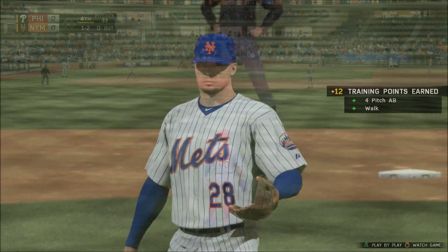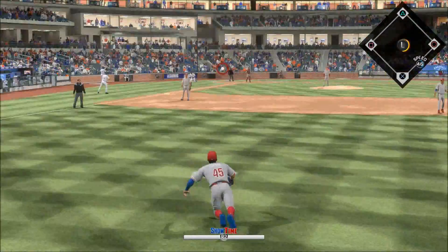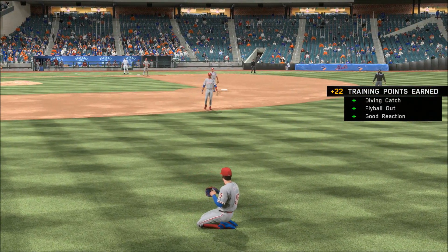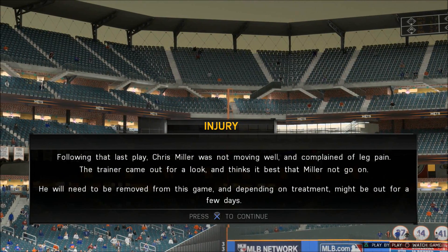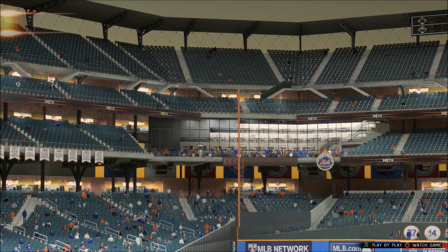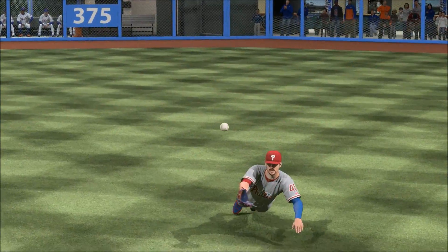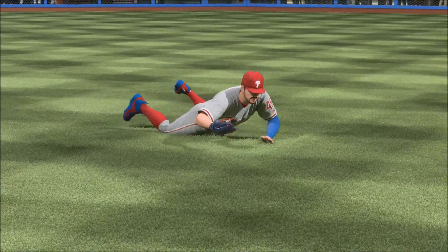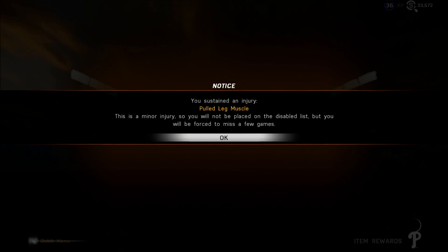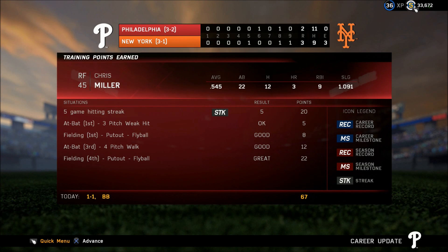Getting this leadoff man on base would be huge. Swing and a flare hit toward right — he dives, did he catch that? He did! What a play there for the first out. As he favors that right leg, it looks like he's going to have to come out of the game. The Mets come out on top. The wall jumps up — did he get it? Yes, he did! Able to go up and get it and take away a home run from Manny Machado.